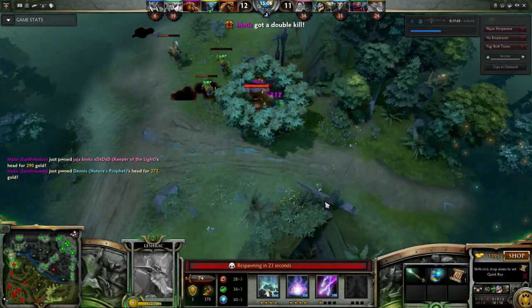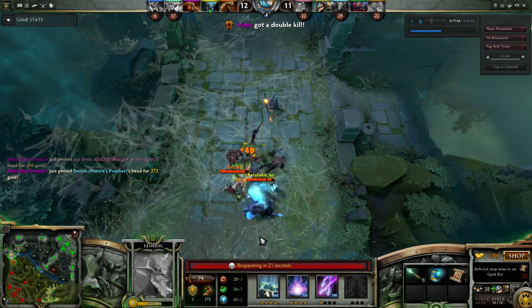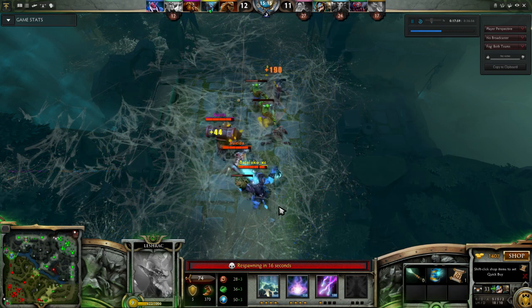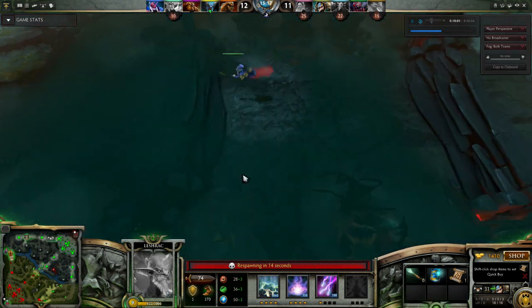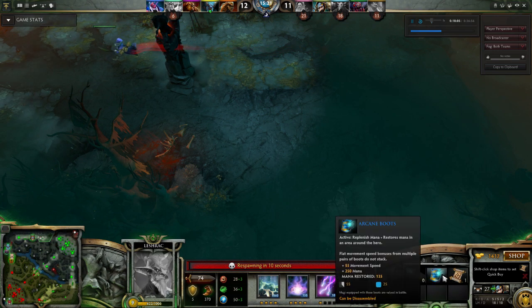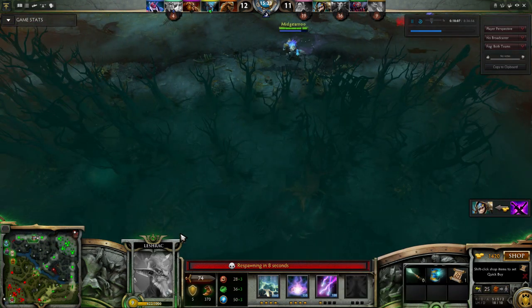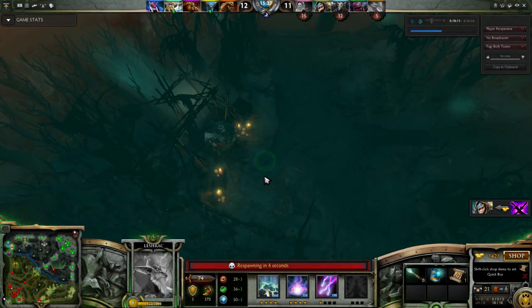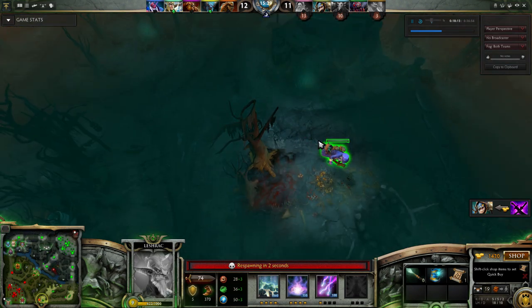That's a really scary combination, by the way — if you ever see Lifestealer and Spirit Breaker on the enemy team, you're in for a rough time. Lifestealer can infest inside his teammates and pop out for a surprise attack, and Spirit Breaker can charge you anywhere. So anywhere on the map you can be two-man ganked at a moment's notice. Very scary.